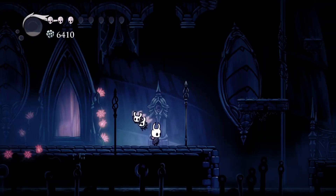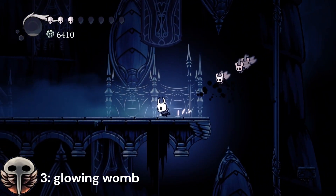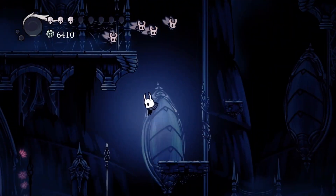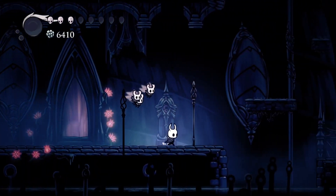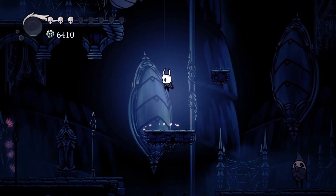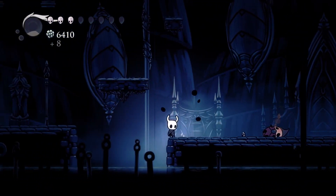For the third spot on this tier list, we have Glowing Womb. Glowing Womb is a pretty basic charm — it creates a bunch of little flies that fly around and do damage. They don't do that much damage individually; however, when you get them in a group, they can definitely deal a lot of damage in one go. So that's why I have them here.